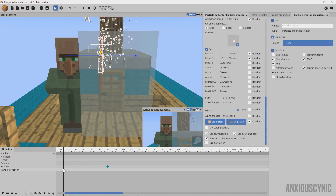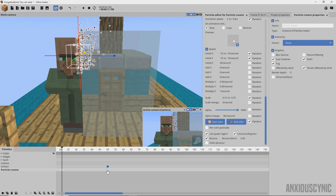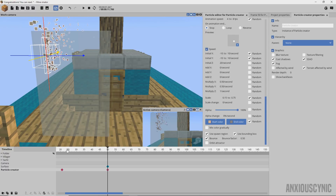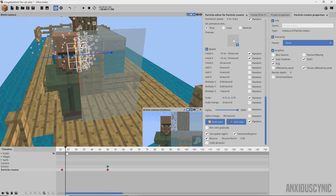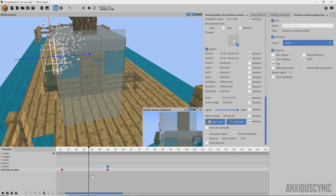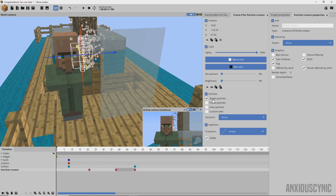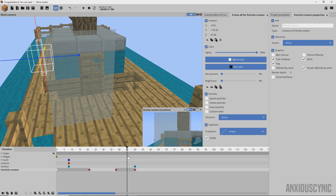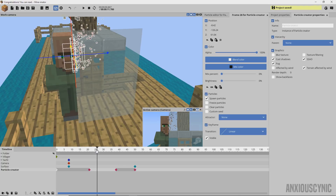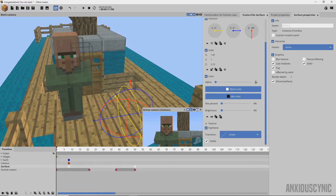This particle emitter needs to begin right around where the surface starts to interact with his head, and we line it up to follow the edge. Once his head is completely covered, we put another keyframe, go to the frame properties, and set 'no more spawn particles.' Then I put another keyframe at the beginning so we're not spawning particles the whole time — that way we only spawn particles right there in that position. We go ahead and save, then set all the surface keyframes to one percent alpha so we don't see it at all.